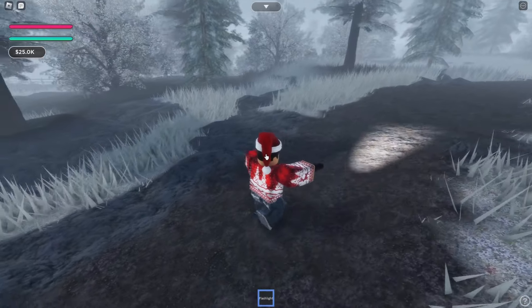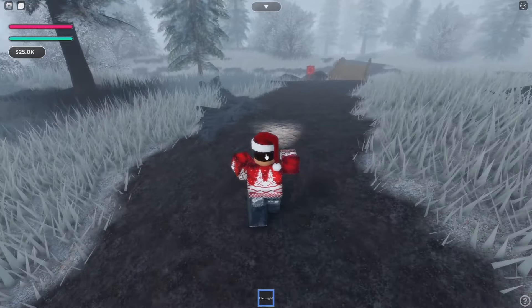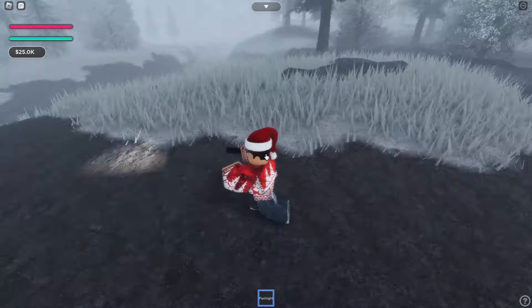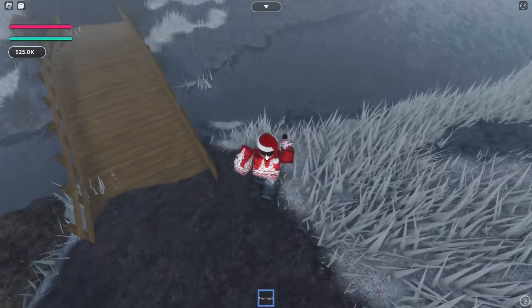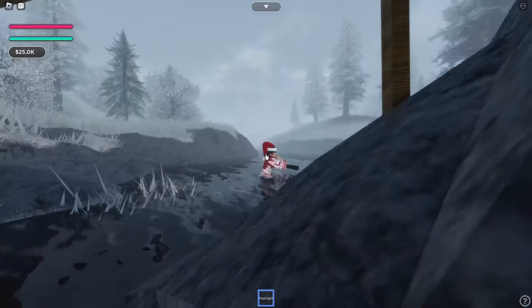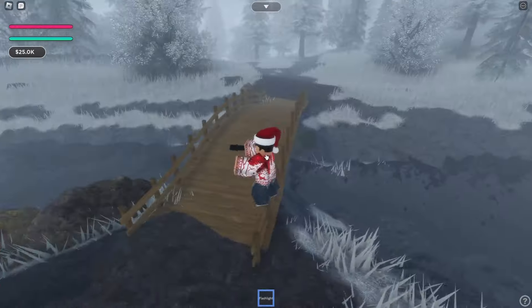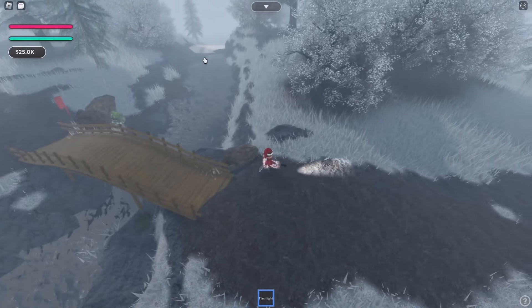We're going to walk more on this track, hopefully not get lost because my car is all the way down there. We've stumbled across a bridge right here — the water is not frozen over here, you can actually go into it. It's not very deep, but still a cool little bridge with a cool little waterfall over there.